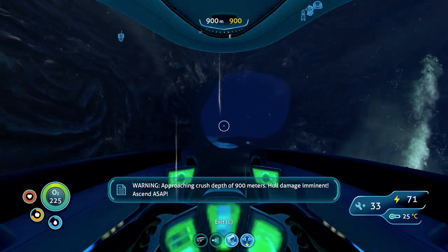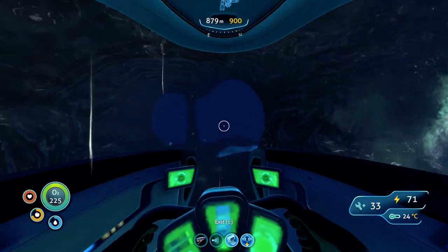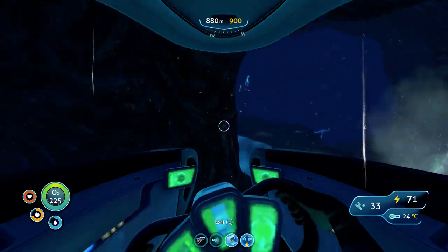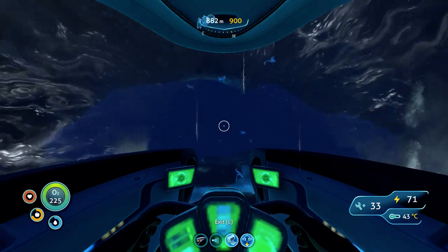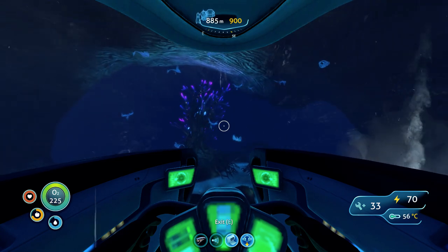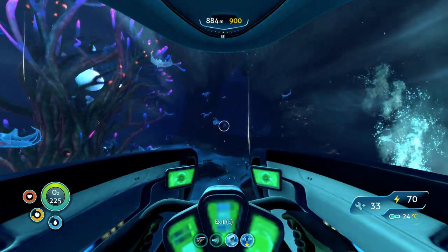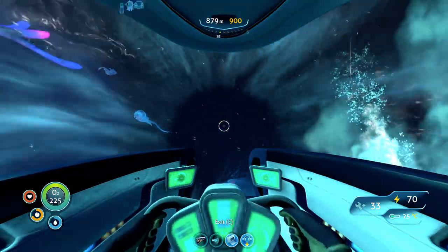This is why I recommend bringing a Cyclops — you can bring it here and it's going to be harder to navigate, but you should bring your Cyclops, put your Prawn Suit inside it, get down there with your fully depth-upgraded Prawn Suit, and go all the way down to the lava zone. Also make sure to place a beacon and save before you go in, because if you get lost you can just exit and save scum. It's easy to get lost here.